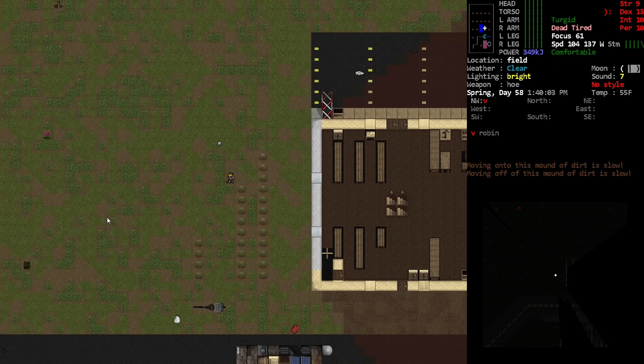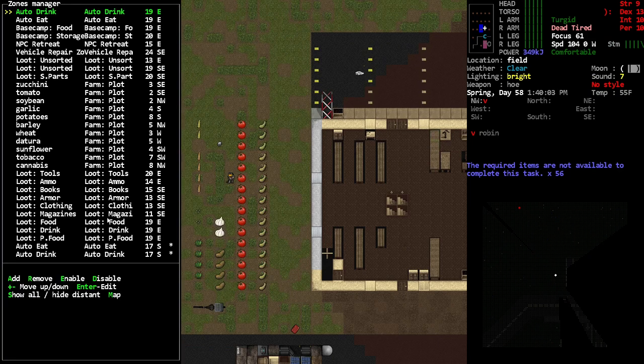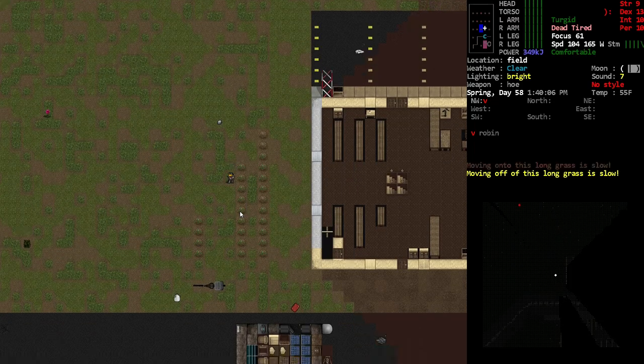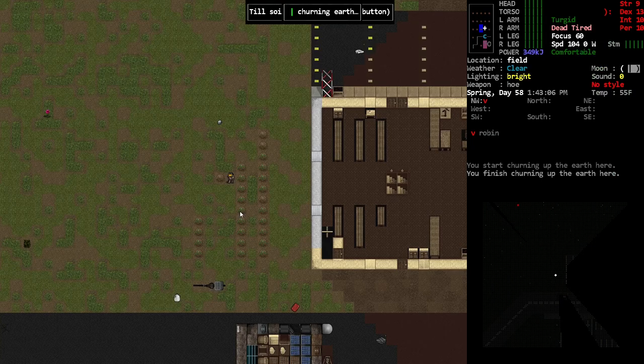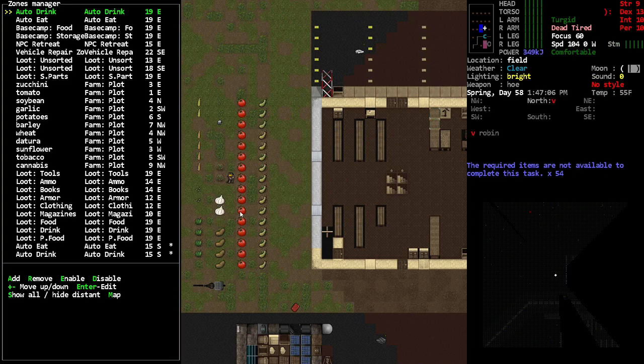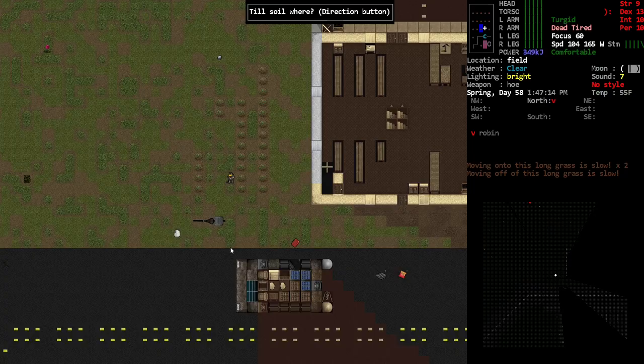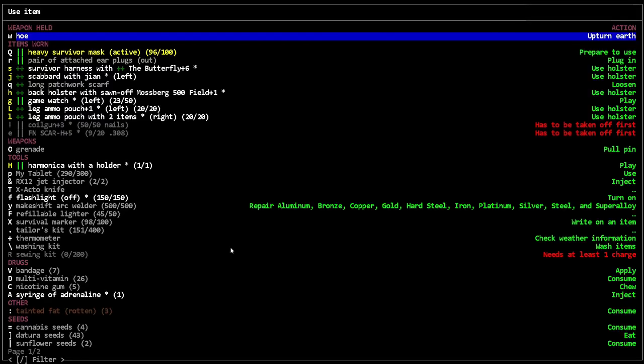I won't till all the plots — I just want to get some essentials up and growing. Looking at what we have: tomatoes, zucchini, and soybean would definitely be good to have. Potatoes are really good too — it's not just the potato famine, they actually are a great food source. Let's make sure we get those planted.